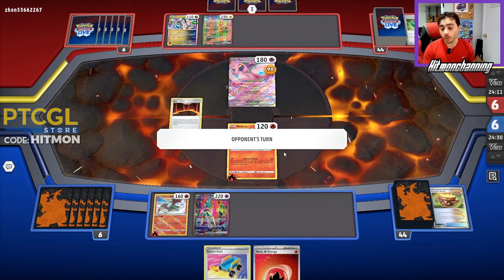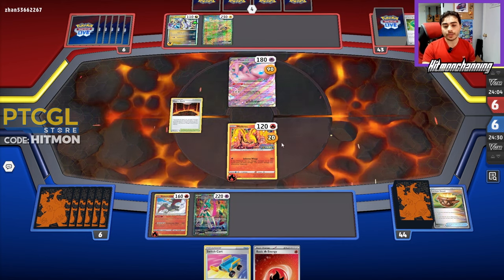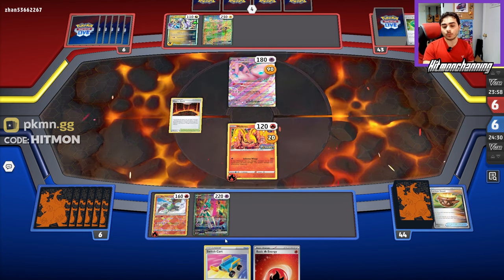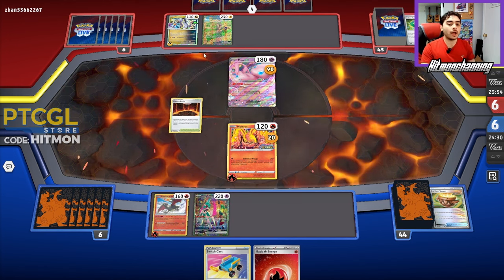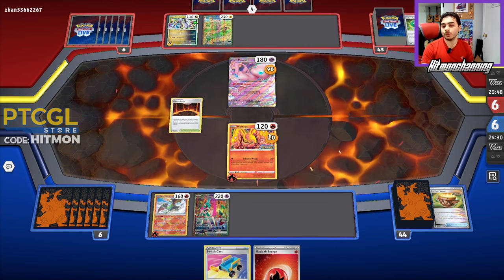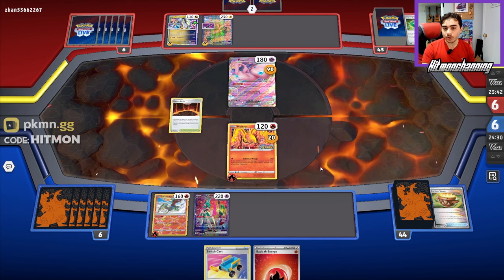We'll be able to knock out the Mew if they don't move it — they'll definitely move it. They need to bench more Iron Crowns next turn if they want to KO the Moltres. If not, I'll retreat into the Valiant, Magma Basin, Infernal Wings once more, then Switch Cart right back into the Moltres and KO it — get a little lead going. I think it's probably better to hit into the Mew EX, forcing them to play around the Moltres.